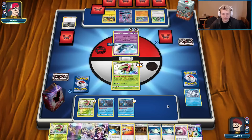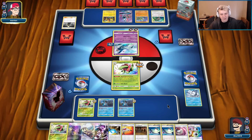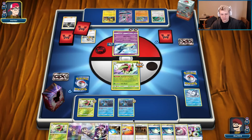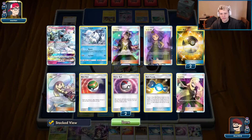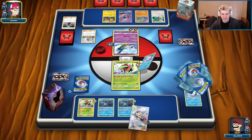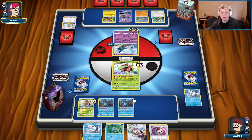We're real close — we have the Timer Ball to get the Greninja. We just need to find a way to get a Froakie and then we can start attacking. There's the Judge — that's why I wanted to hold on to the Lillie. Lusamine for Acerola, Cynthia to have another draw supporter in the deck, but didn't feel super necessary. Yep, there we go — drew the Lillie, so good.